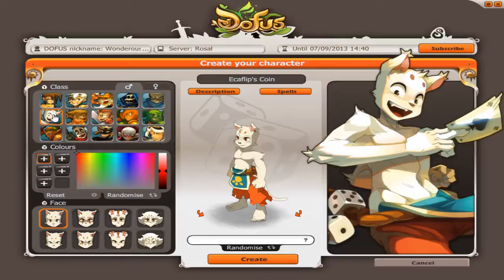The next class is an Akaflip. The Akaflip uses attack spells which are based on luck, so you can get buffs or debuffs according to your luck with the spell. Usually it gives positive effects, but they are really affected by luck.